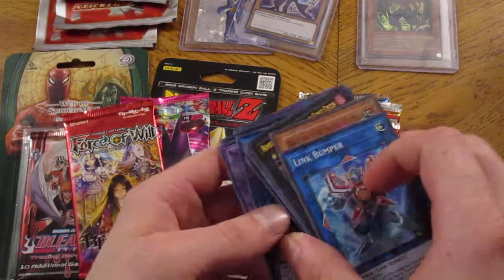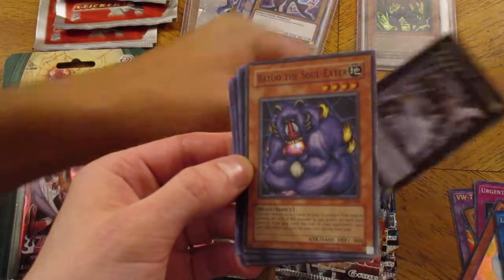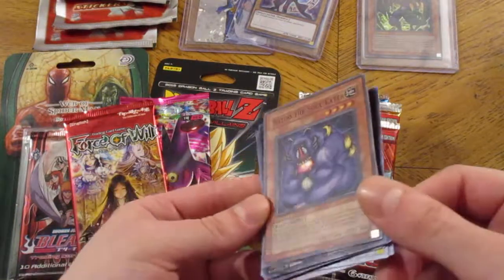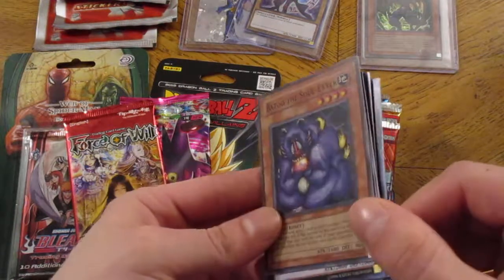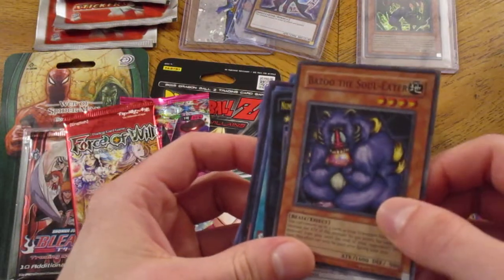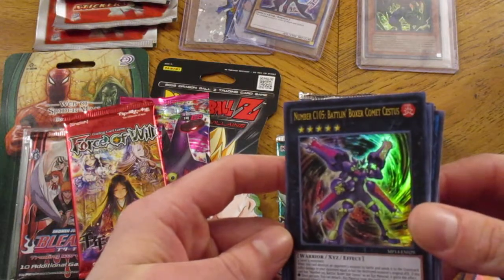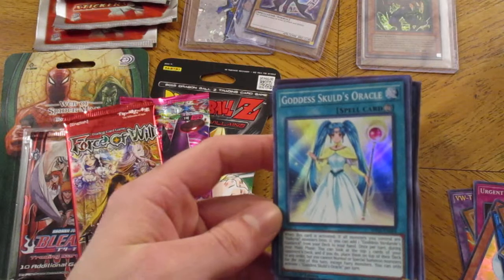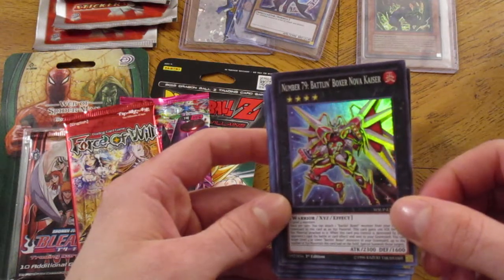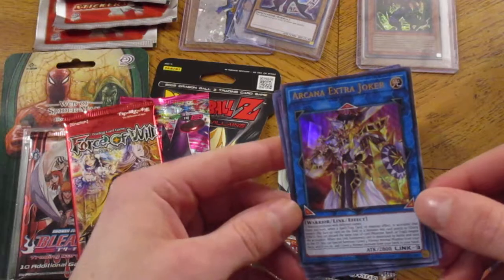These ones that are flipped upside down — we got a Link Bumper. Not too bad. Link 2. These are foil, though the lighting might make it hard to tell. It's a Bazoo the Soul Eater. And an ultra rare Number C105. A Goddess Scald's Oracle — this is a card I actually already own. Number 79, that's my number. Nova Kaiser. And an ultra rare Arcana Extra Joker. Not bad.